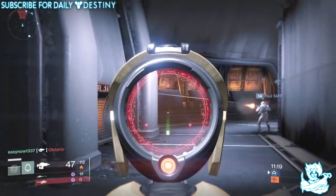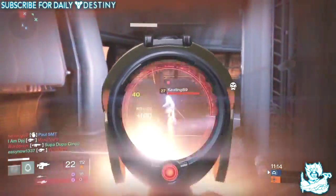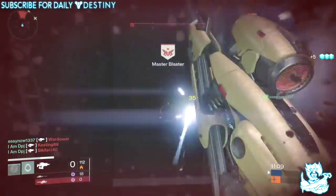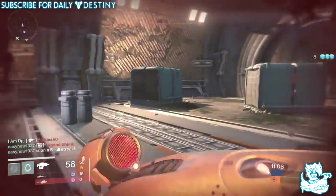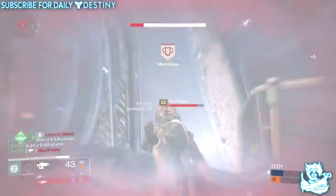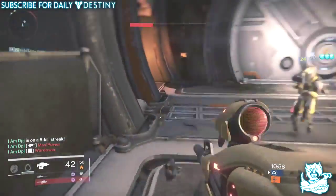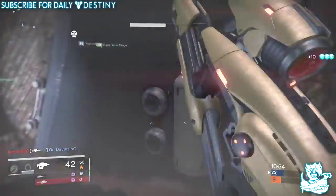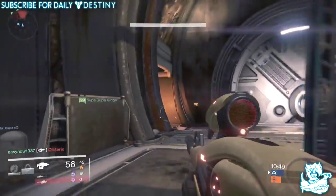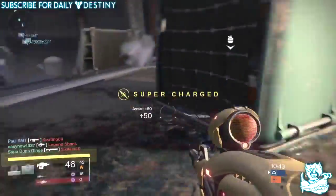Exotic weapons are designed to look, feel, and sound overpowered, but at the same time they are not supposed to break the balance of the game. We hope these weapons challenge the way players think about their loadouts. Exotics will be a constant work in progress. In preparation for The Dark Below, exotic armor and weapons no longer require ascendant materials to upgrade. The final upgrade node of all exotic gear will require an exotic shard, which can be obtained by dismantling unwanted exotics or by purchasing from Xur costing seven strange coins.